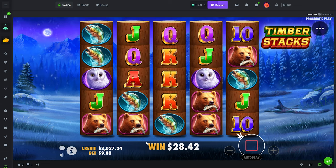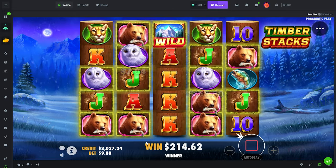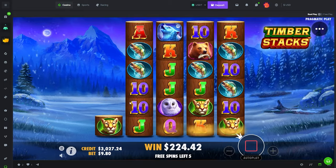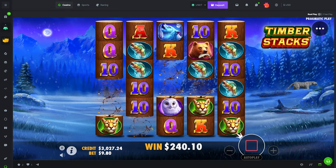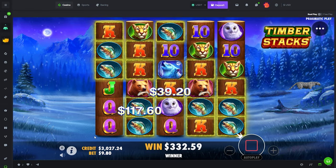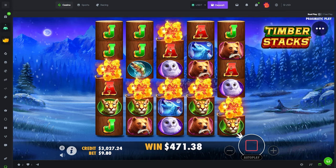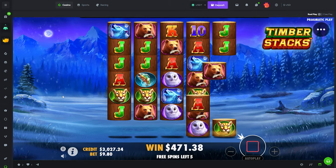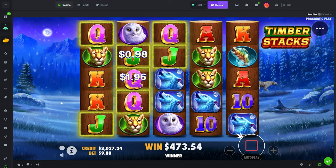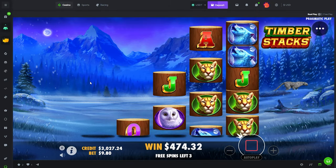Bear, bear. Alright. Actually give it to us, just a little bit of money — take what we can get. Jack. Ten. Fishy boy would be alright, why not? There we go. There we go. Nothing's hitting. Man. Double wolf. I'm laying in the middle again.